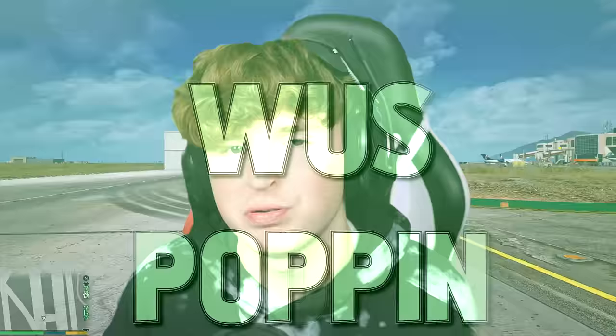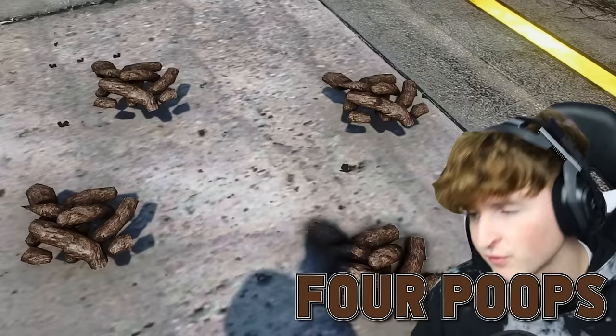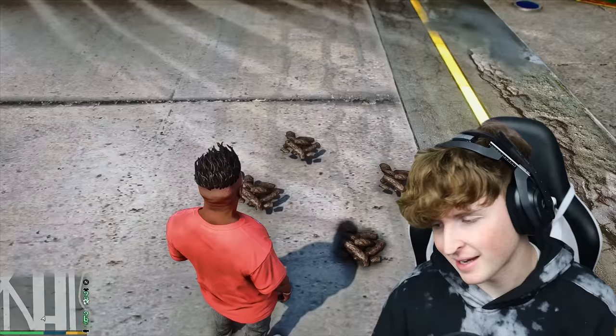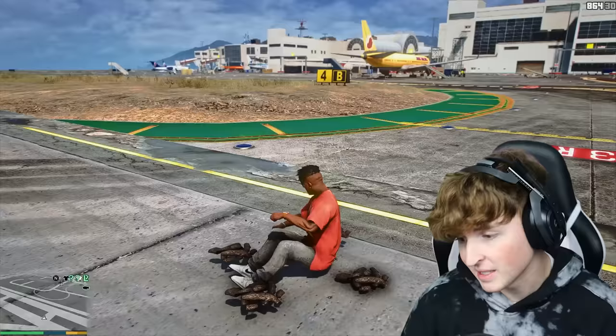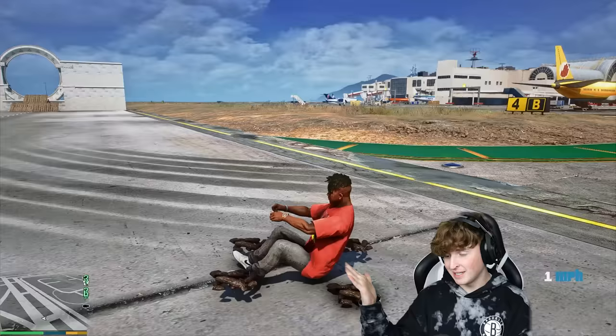Yo, what's poppin'? Or should I say what's poopin', because as you can see, we have something over here — four poops on the ground. Now it's not just poop, guys. I don't know how to explain this, so I'm just gonna hop right in. Yeah, it's a car, it's a vehicle. It is functional, somehow. It goes extremely quick — one mile per hour, in fact. It is the slowest vehicle on planet Earth.